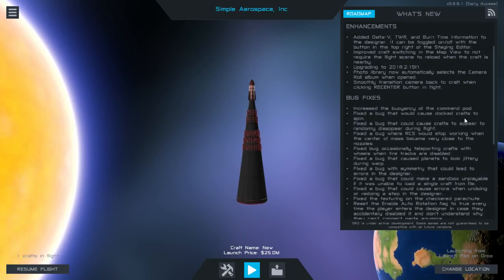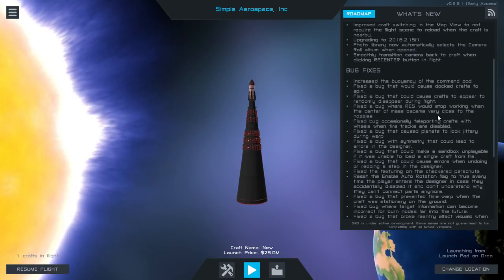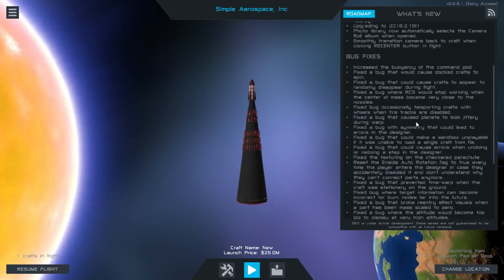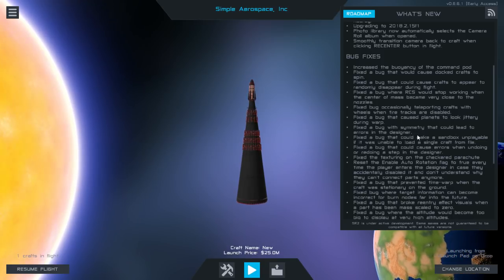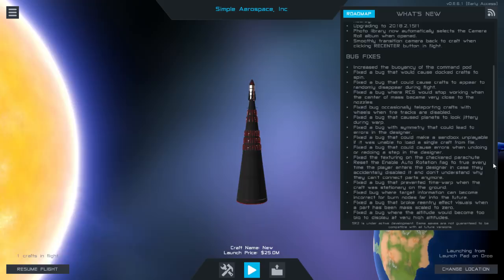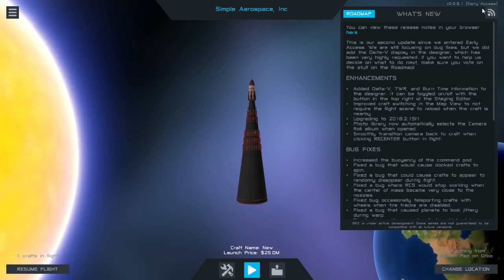They fixed a bug that would cause docked crafts to spin — so you can dock. There was also a bug where RCS would stop working when the center of mass became very close to the nozzles, a bug causing plants to look jittery, symmetry could lead to errors in the designer, and sandbox being unplayable if it was unable to load a single craft from file. Plenty of bugs, and there's probably more work to be done — this is still in early access.